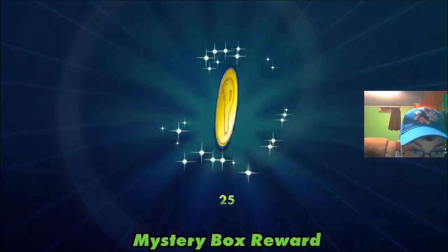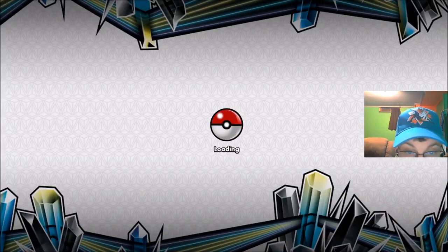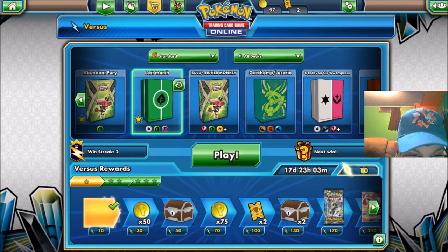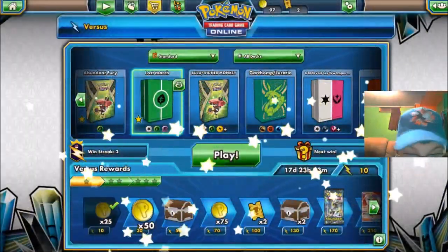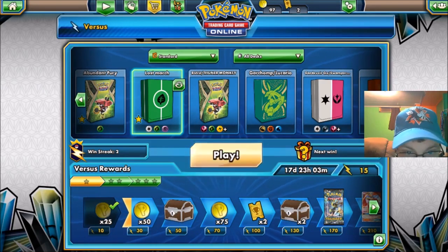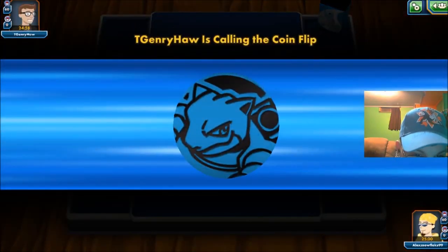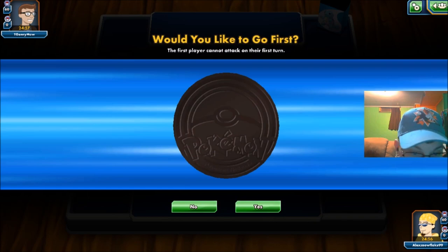Good game — we win our first match with the daily rewards for today. We'll probably get a lot of coins — 25 there. We got 97 coins, got our first ladder reward, won a two-game win streak. Let's go on to the next match, try to get these 50 coins. Also, I hope you guys like the new intro and outro — I made those myself actually, so it's pretty awesome. I also plan on making some new banners.